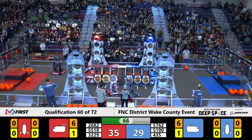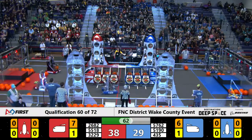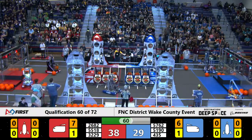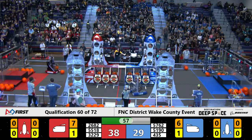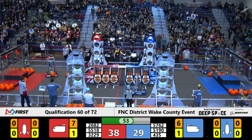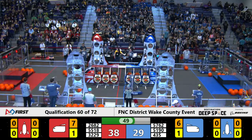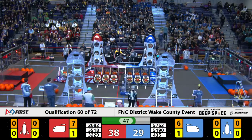32.29 adds more cargo to the Red Alliance Cargo Bay. 51.90 is at the Blue Alliance Loading Station trying to secure a hatch panel, and it looks like it's almost got it. 32.29 has a hatch panel and is headed towards the Red Alliance Cargo Ship.